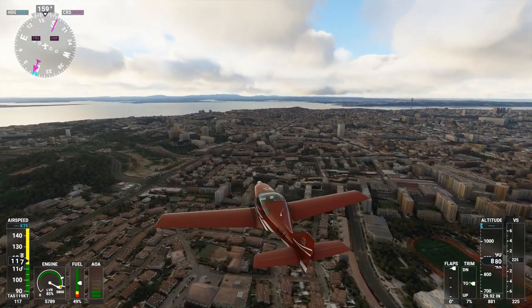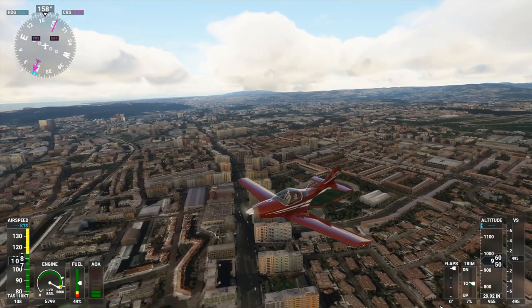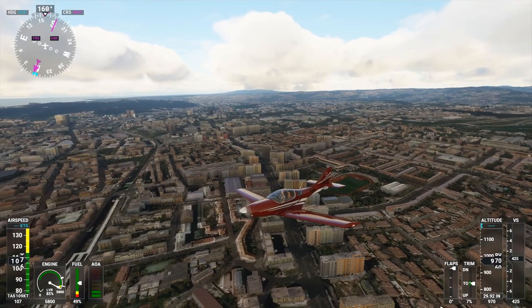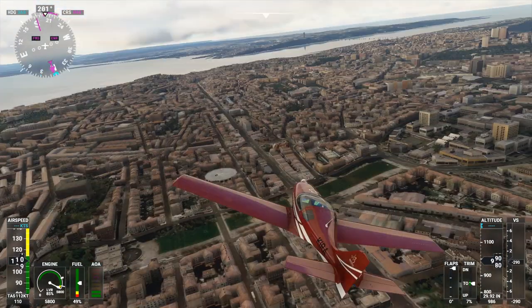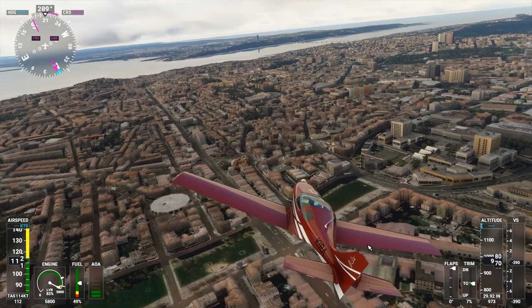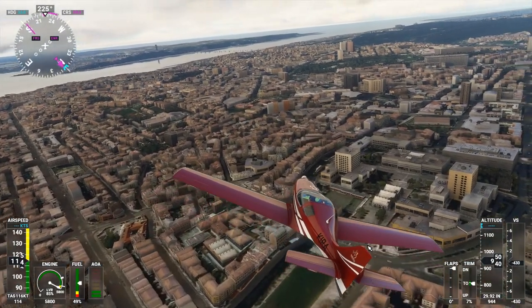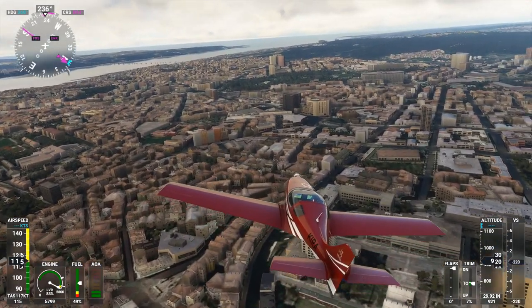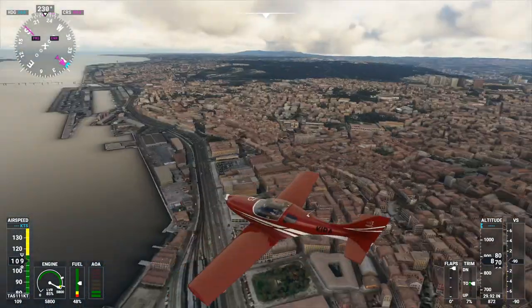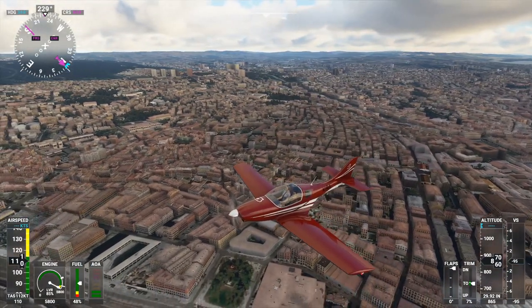First, we are in Lisbon and this is the stock scenery for purposes of comparison. I'll always present the stock scenery first and then we will see what the new freeware scenery improves upon, or at least what I can see visually. It's important to me that what we get out of the freeware scenery packages are things that are immediately apparent, because otherwise I'll just never notice them in regular flight unless I'm specifically trying to target them.